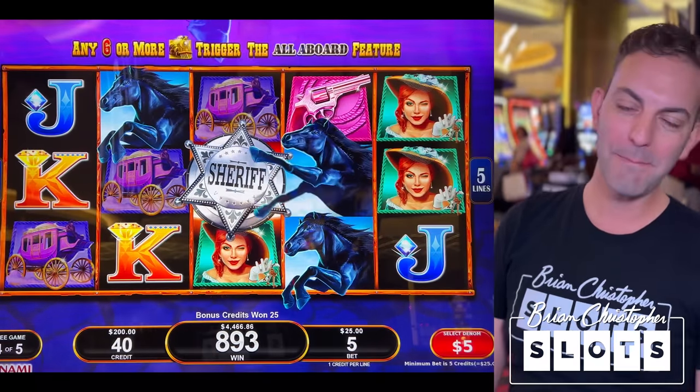Ten more spins. Back at $100 again. We haven't lined up those sevens at all either. $42 win. You'll probably catch me playing this game later on tonight — I love playing this game. Last spin. I like this wheel game — let's spin on over to another game with a wheel.